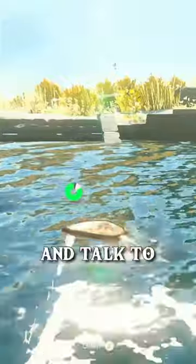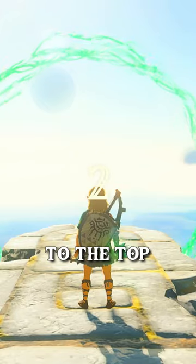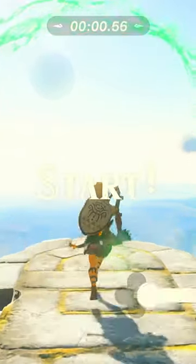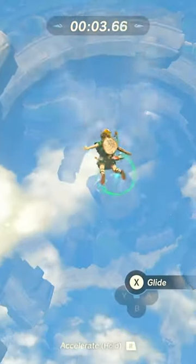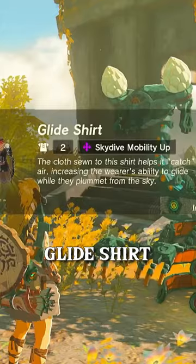If you make it through all the rings, a shrine will show up at the bottom. Get out of the water and talk to the steward construct on the side, and he'll ask you if you want to do the diving ceremony. Say yes, and he'll take you to the top to start the real challenge. Just jump through all the rings again, and at the end you'll get the glide shirt.